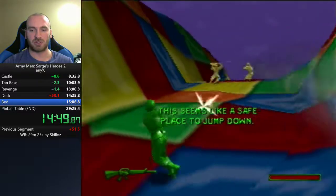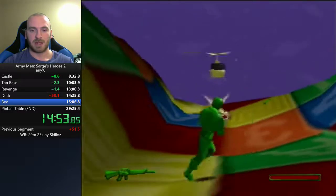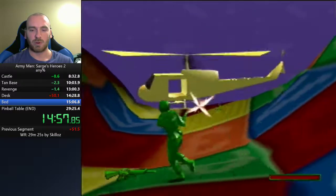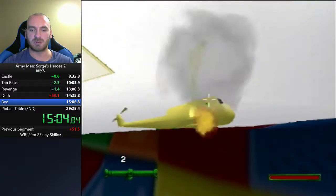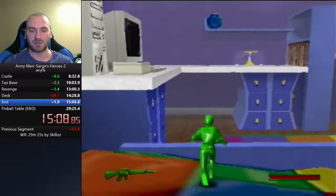There are two rocket launcher guys here, so we have to be sure not to get hit. Here's a good example of dodging bullets — we want to continuously shoot the attack helicopter, but every time it hits us it stops us from shooting and slows us down a lot. That's why you kind of have to strafe back and forth.